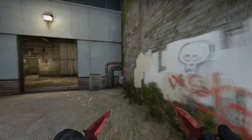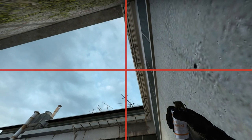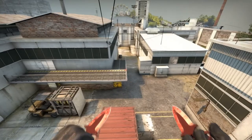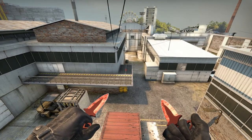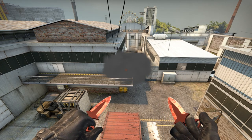Alright, so the fourth smoke is a heaven smoke. This smoke is not that hard — if you line it up correctly, you don't even have to jump throw. Just stand and throw the smoke. If you line it up like I did, the smoke will land exactly on that edge, almost perfectly in the middle. So yeah, as you can see, it's a perfect smoke if you line it up right.